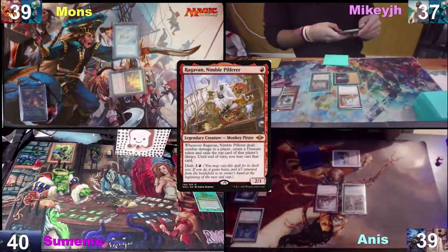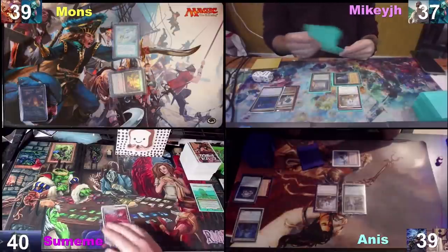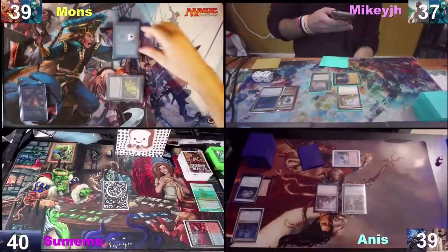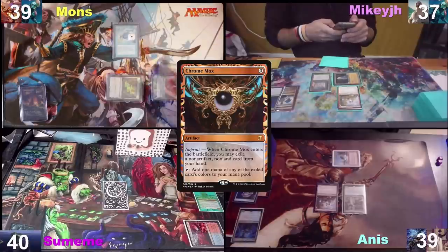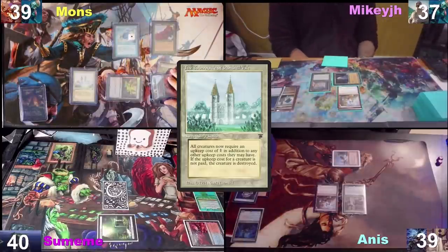My turn. I'll draw, play a Scalding Tarn, sacrifice it to find a Tropical Island, and play a Sol Ring off of that. I'll untap, pay, draw for turn, play a Chrome Mox, tap and imprint a Veil of Summer, tap it for green and cast Burgeoning, then pass. Second land drop — I'm playing a Tabernacle at the Pendrell Vale, then passing the turn.